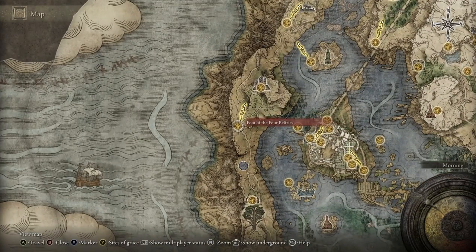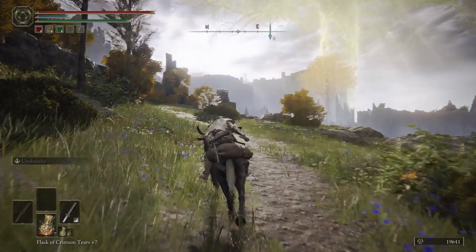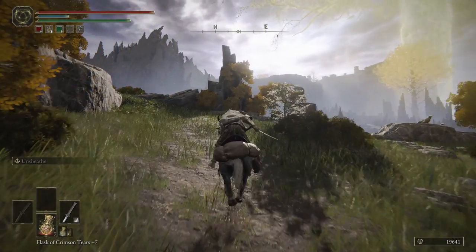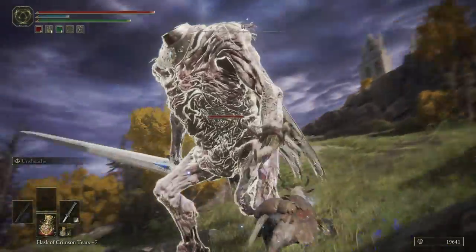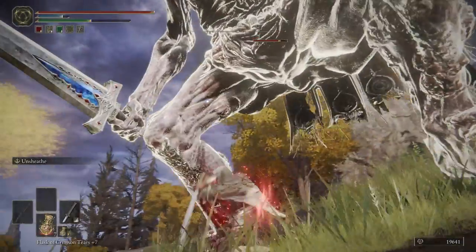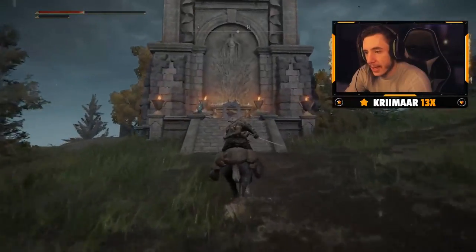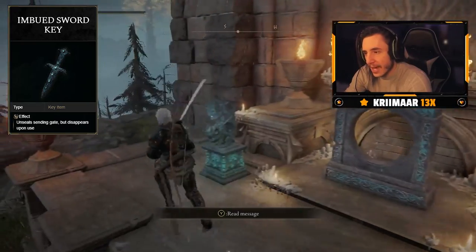So to get to the Four Belfries you're going to have to come to the west side of Liurnia here on the map. There is a point of grace all the way at the top, so you may want to head up the hill completely just to secure this so you can teleport back to it later. You may have to fight some headless invisible teleporting giants along the way, but they're not too tough — or you could just run straight past them if you didn't want to have the fight. As you get to the Four Belfries you'll see the three different towers and their teleporters here down on these monuments.